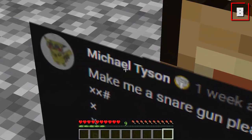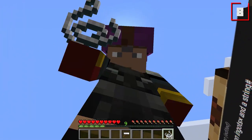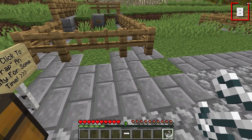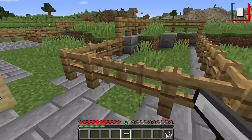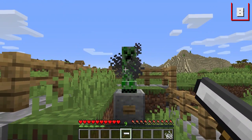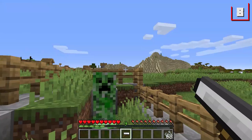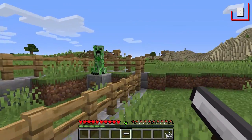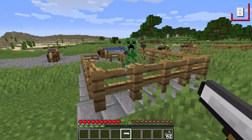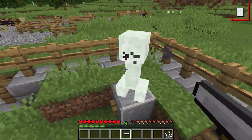Number eight is the Snare Gun, suggested by Michael Tyson. You'll need four iron ingots and one single string to make this snare gun. However, you'll also need string as ammo. It's basically the mob repellent on sugar — you can essentially use it to trap mobs in place. As you can see, the repellent works far longer compared to the snare, and every single time you right-click, you use one of your strings.